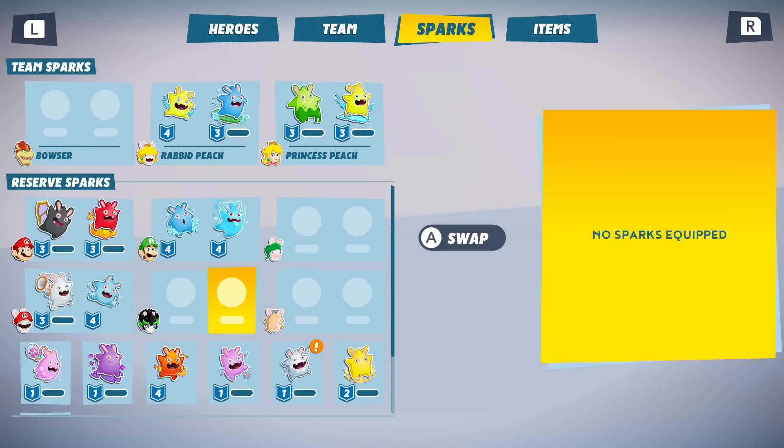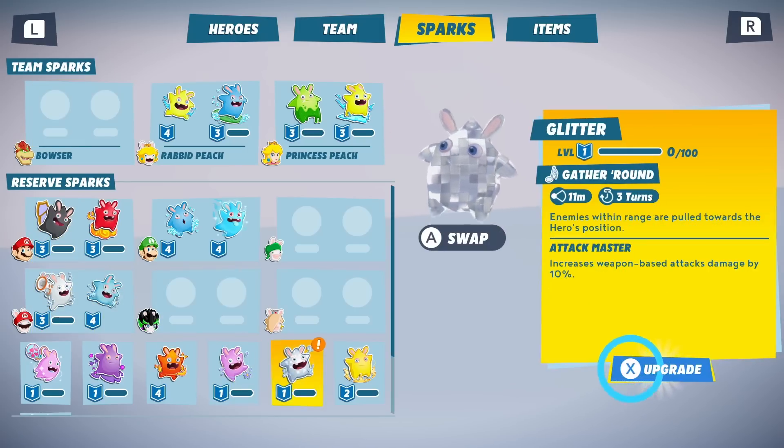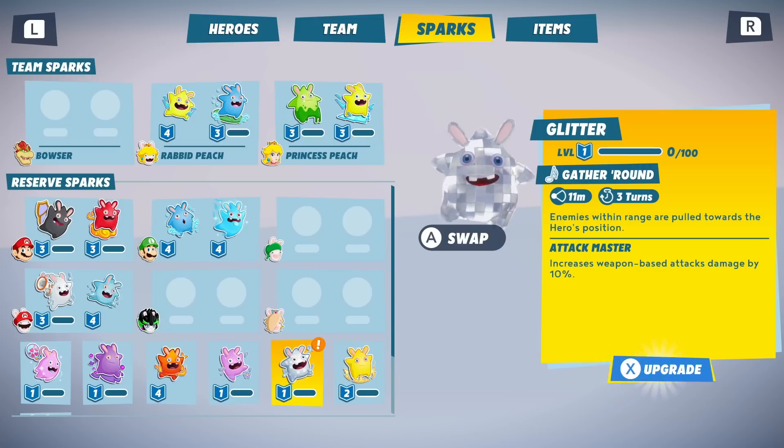We got this guy — he's a new spark. Enemies within range are pulled towards the hero's position. I don't know if I like that.